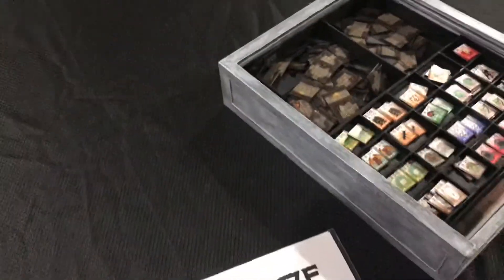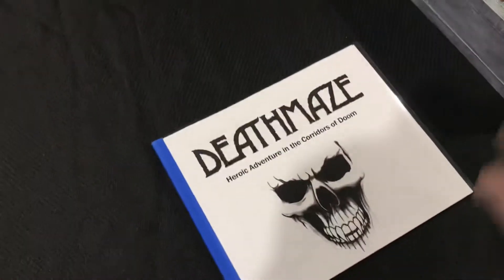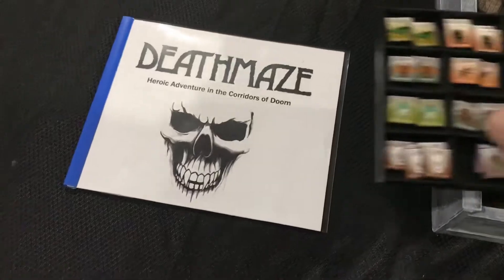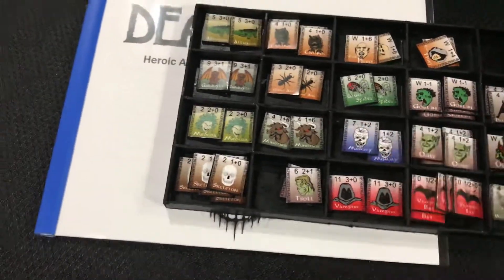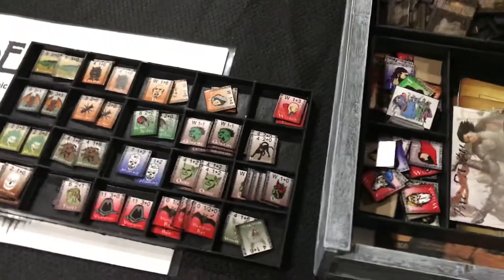Here are the new rules, and they include a separate almanac which talks about how to use all of the magic and treasures, etc. And then here we have the new and improved monster chits. These are about double the size of the old ones and have upgraded artwork as well, so I really dig that.